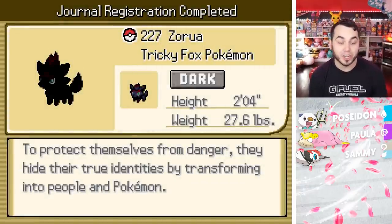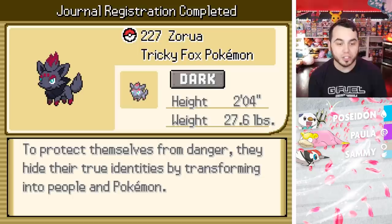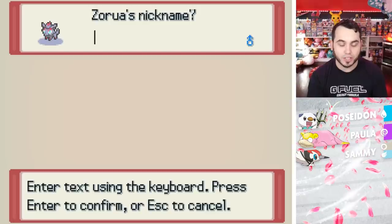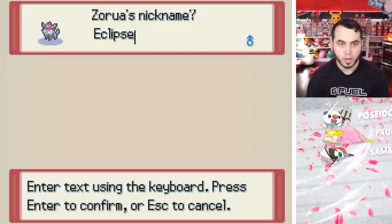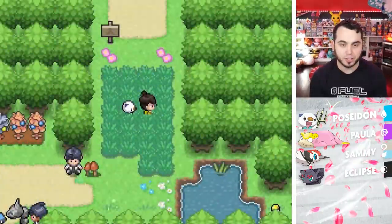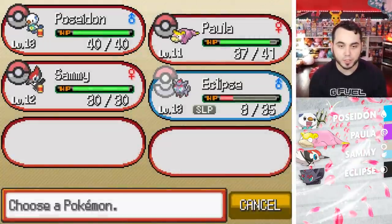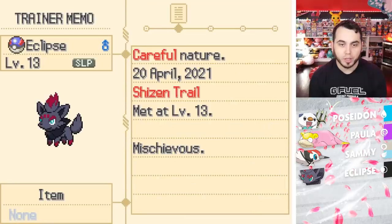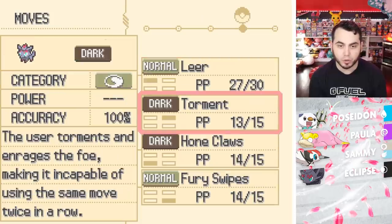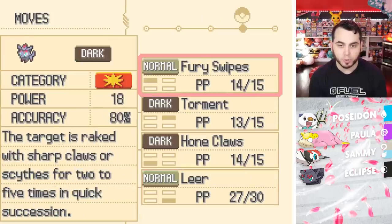That's not a Mon that I've used a ton of. To protect themselves from danger, they hide their true identities by transforming into people and Pokemon. I'm very excited about this. I'm going to name it Eclipse — I really like that name, I think it fits very nicely. Let's take a look at Eclipse the Zorua. It's a careful nature with Mischievous, so that's not that great, but it's very offensive and has Hone Claws, which I quite like, and Fury Swipes.